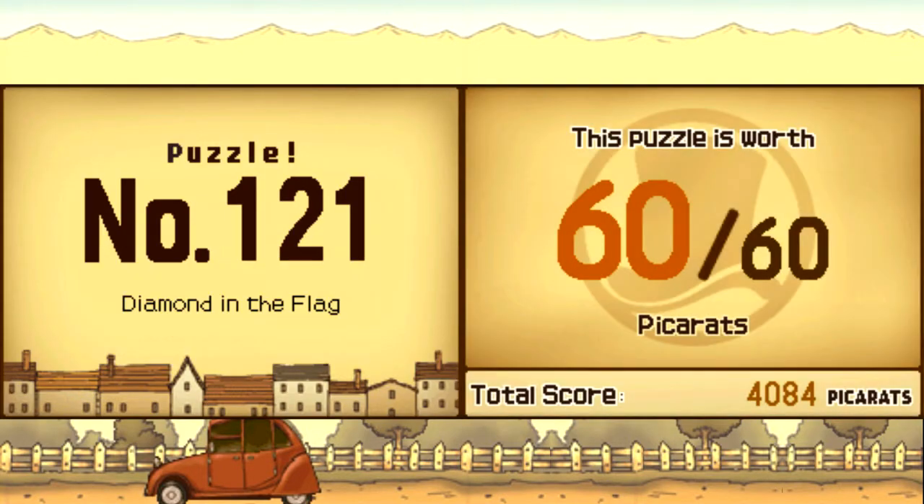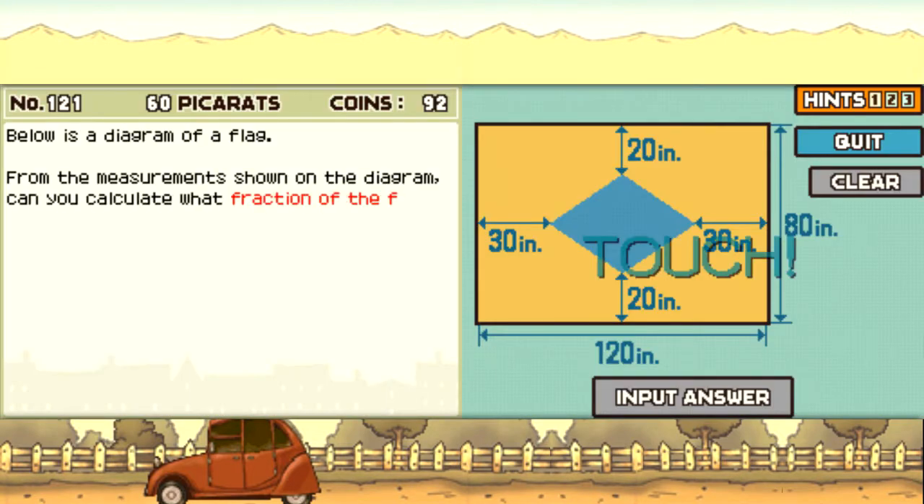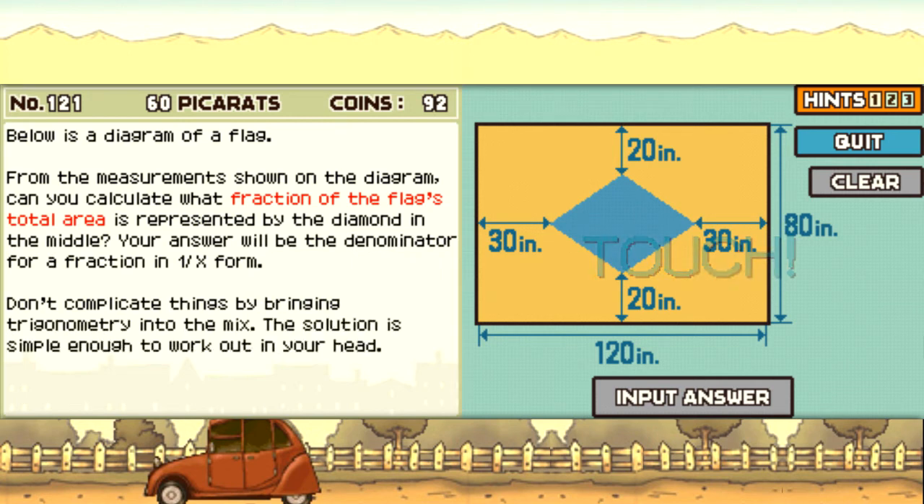Do give this puzzle a try. What am I going to do without some corny transition — oh, it looks like you could use a puzzle. Below is a diagram of a flag. From the measurements shown on the diagram, can you calculate what fraction of the flag's total area is represented by the diamond in the middle? Your answer will be the denominator for a fraction in 1 over x form. Don't complicate things by bringing trigonometry into the mix. The solution is simple enough to work out in your head. They're bringing out the trigonometry — wow. Not very friendly terminology, but let's take a look.